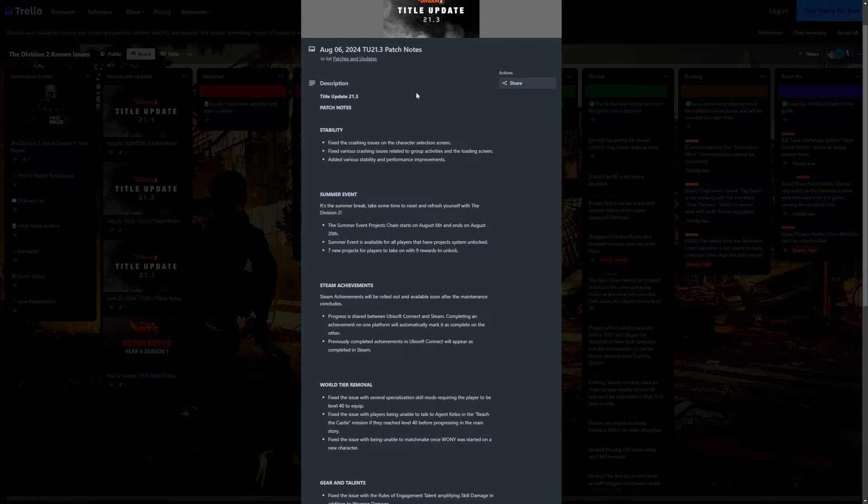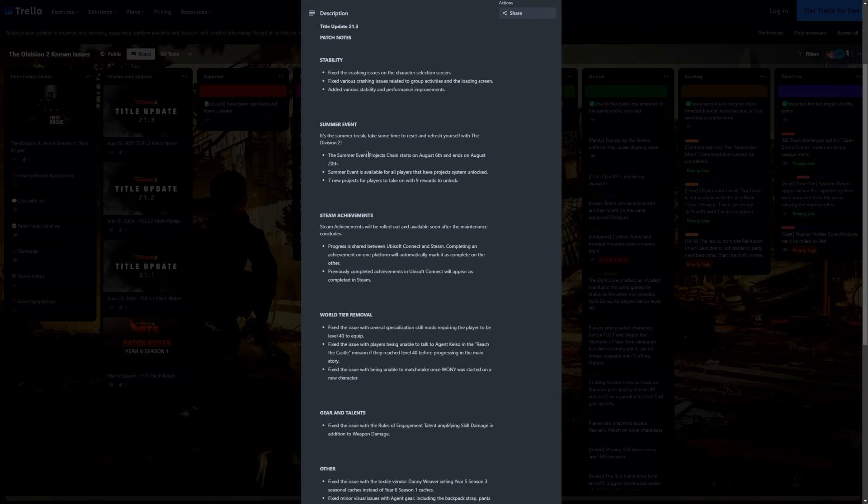These are the TU21.3 patch notes that went live today. They've done some stability fixes, fixed the crashing issues on the character selection screen, fixed various crashing issues related to group activities on the loading screen, and added various stability and performance improvements. Here are the notes about the summer event. They say it's the summer break — take some time to reset and refresh yourself with Division 2. The summer event projects chain starts on August 6th and ends on August 20th.